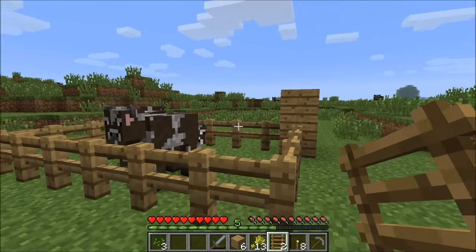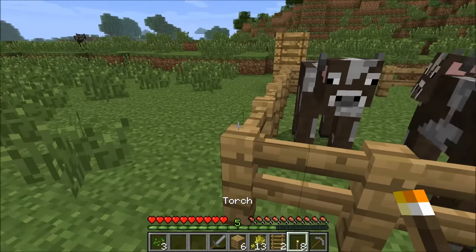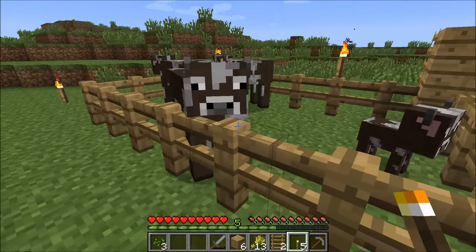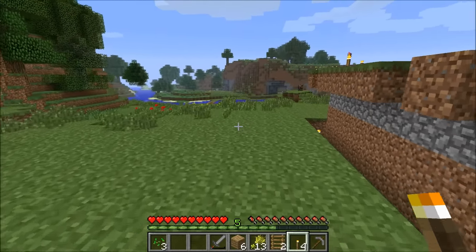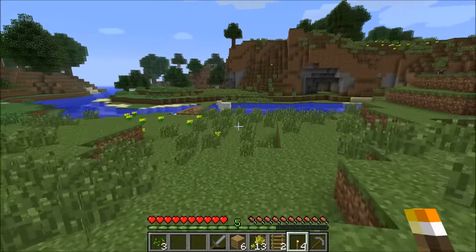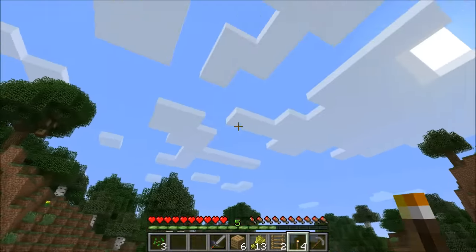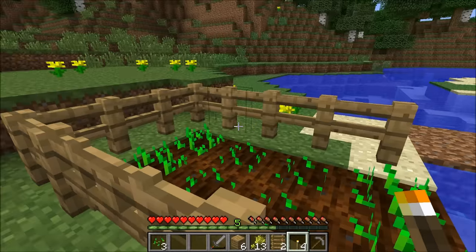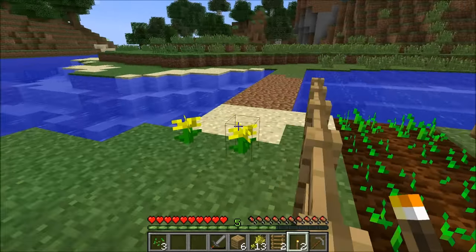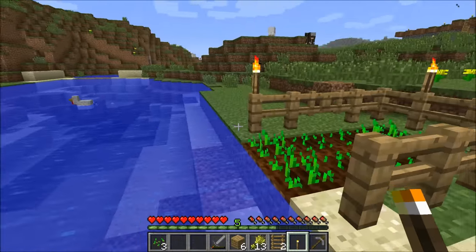We can keep making more cows, and when we need beef we can take a couple cows, get their beef and leather, and keep making more. The goal is to always have enough cows to farm them. Congratulations! Now I'm going to put some torches out here to make sure this is nicely lit up in case I need to come back at night. I'm also putting torches down by my wheat farm — wheat needs light to grow, and any light will do, not just sunlight. So I'll put torches around so the wheat continues to grow at night.